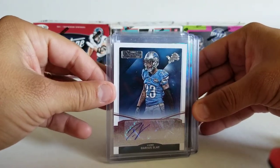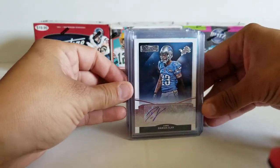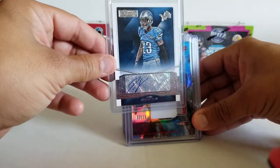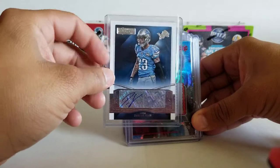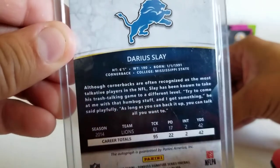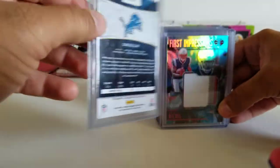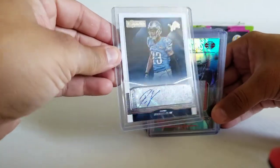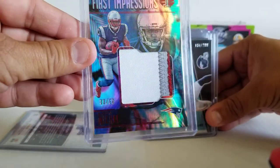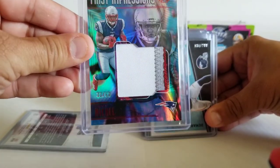D Slay — as Eloy the goat would say, Big Play Slay. Funny thing: I gave Eloy some of my Detroit Lions cards and there was Darius Slay in there. Then I went back and looked and he's one of my side PCs because he was born on my birthday, January 1st — born 1-1-1991. So that is a side PC: players born on my birthday. D Slay auto, 33 of 50, triple color patch from Illusions.